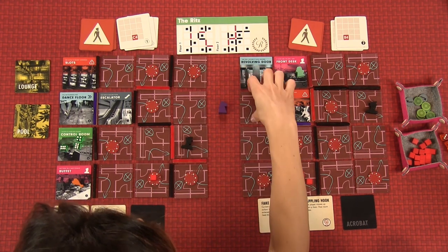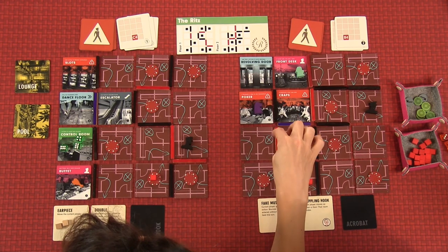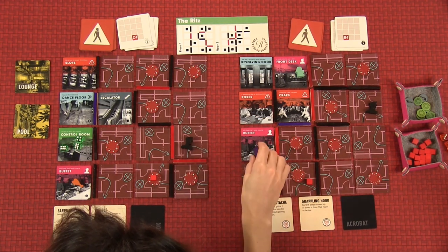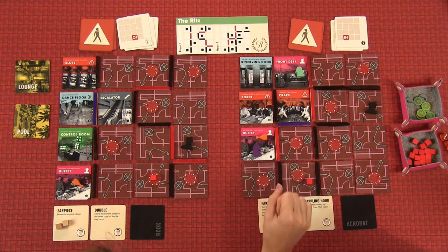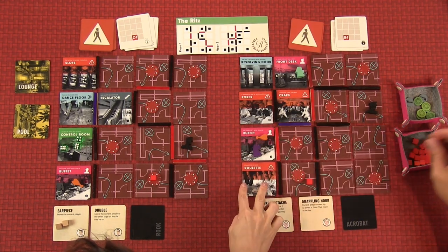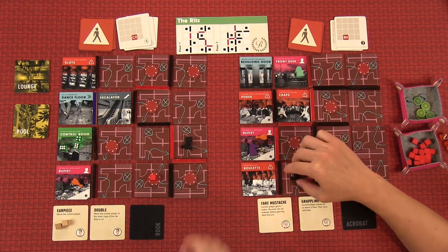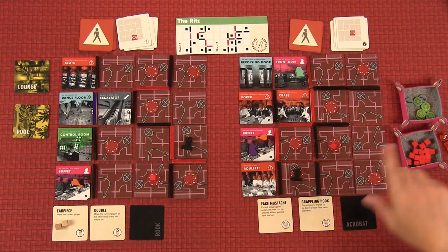I'll come down here for two — poker. If a teammate is here or adjacent, add commotion; you are not adjacent, so that's good. Down here for three — it's another buffet. I have one more action. I'll peek down here. It could be bad. It's slippery — slippery would have had you slide around the corner or through to the next room. But there's a wall and a commotion on enter, and I didn't enter. So that was actually the perfect room to peek. I'm just sitting in the buffet.